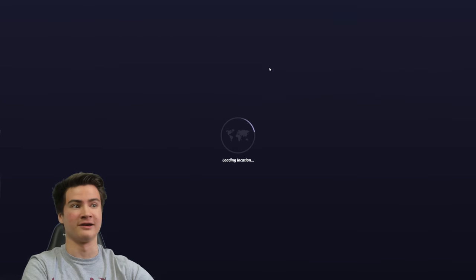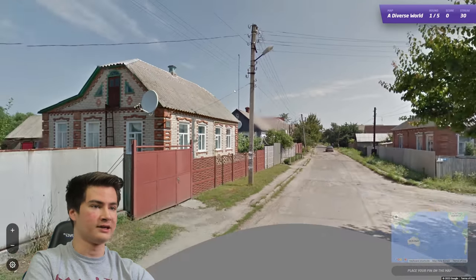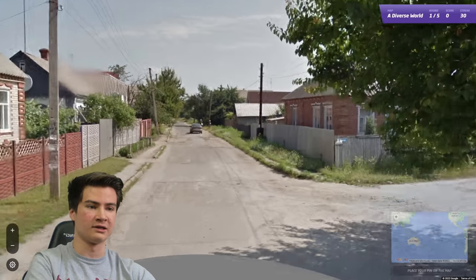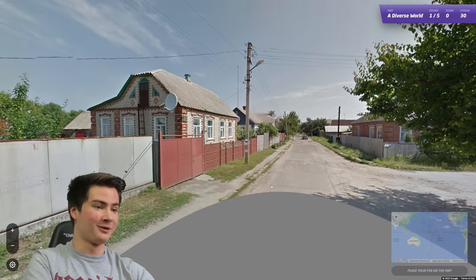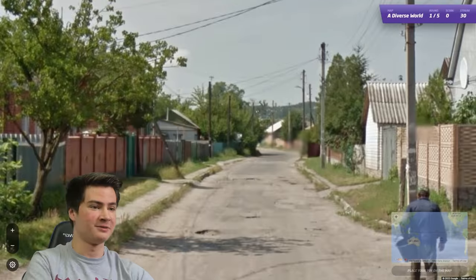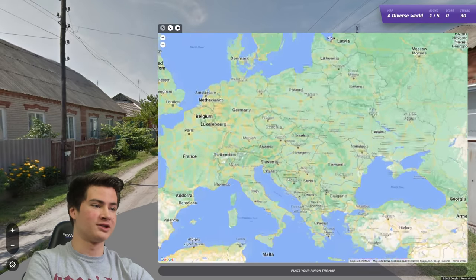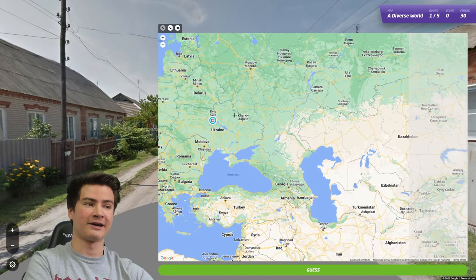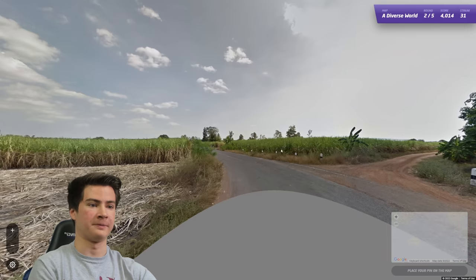We are at a streak of 30, doing really well here. This one I'm immediately thinking of Ukraine with the poles and architecture - could easily be Russia though, so we've got to be careful. This kind of round is tough, and another one where car meta would be helpful - if we could see the red car for Ukraine that would be really huge, but honestly just going off vibes I'm pretty sure it's Ukraine. Good, okay, let's keep on going.